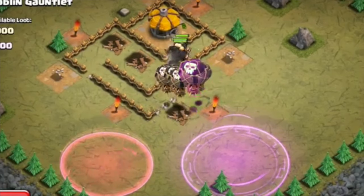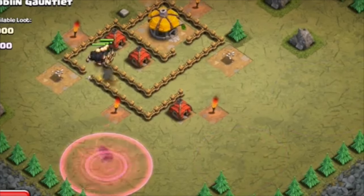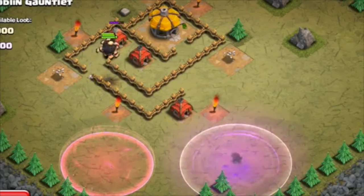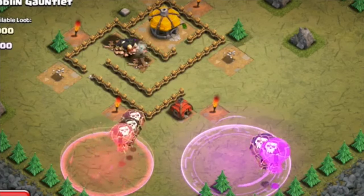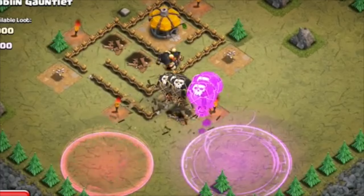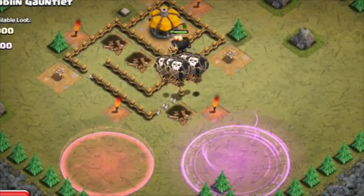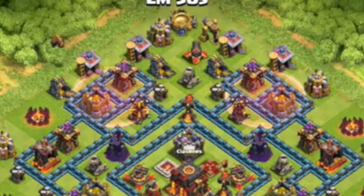I think this is probably going to be really useful when there's an air sweeper, because remember now we're getting two air sweepers in the new update — just when you can't quite reach it and your balloons are getting blown back. Also remember the rage spell takes two spaces and the Haste spell will only take one, so you could still take your normal spells and take a Haste spell as well.